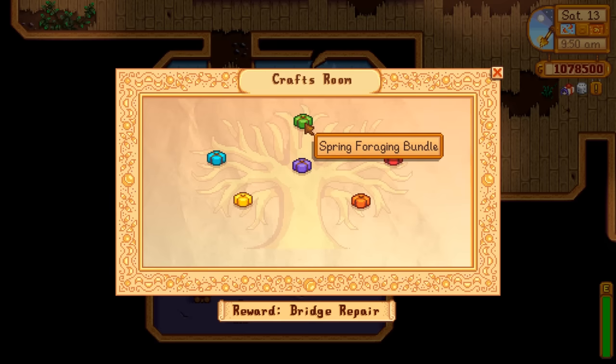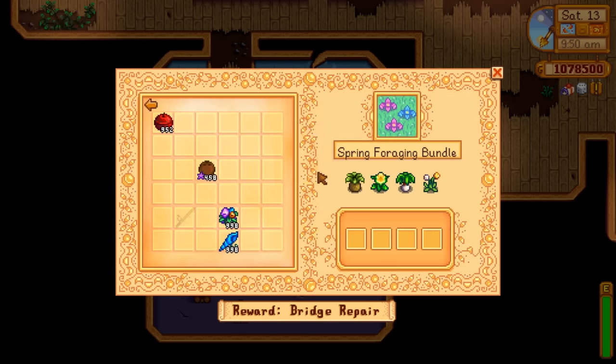Obviously it's probably going to be the spring foraging bundle, because as soon as you start you can finish it — all you need are things which grow all around the map. Just wander around and you'll find them. If you don't, there's not something wrong with the game — there's probably something wrong with you.